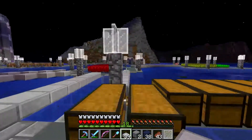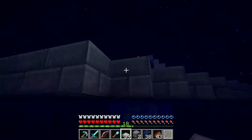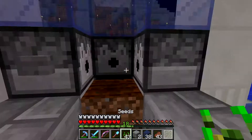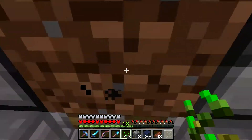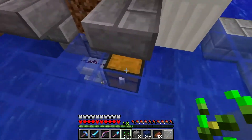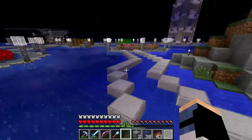The other thing I wanted to show you is this wheat farm over here. This is one that I did a tutorial on. Hit this button here, it'll go up and down, and then you just hold right-click down — that's probably stupidly loud — and you get wheat. Bone meal is obviously in these dispensers, and the piston goes up and down to break it.